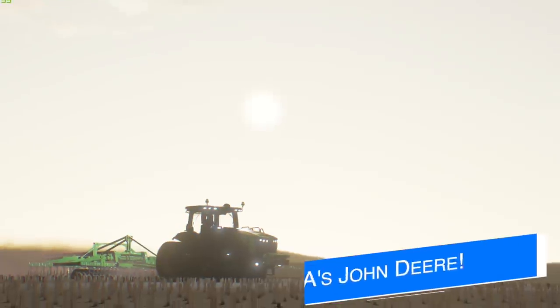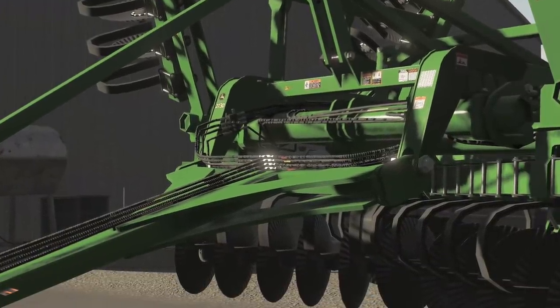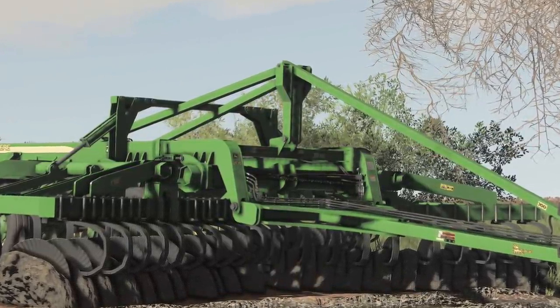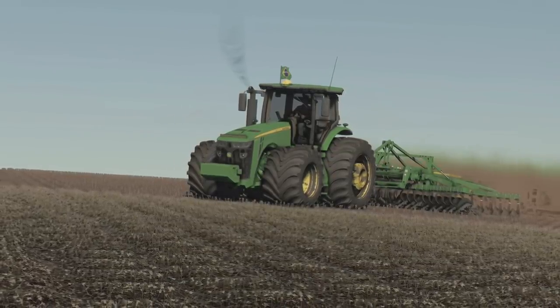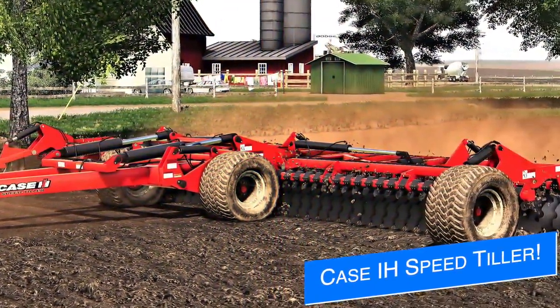It's been a few days since we've seen JA Monning and their new John Deere disc arrow. Today they have good news — the model is ready to go. The model contains effects with animations on the pressure gauge, and when the model rises the pressure rises too. The model already contains its dynamic hoses, so it will hopefully be on the mod hub soon.